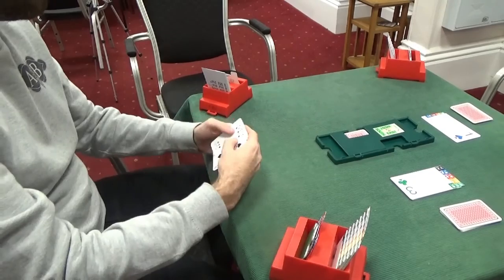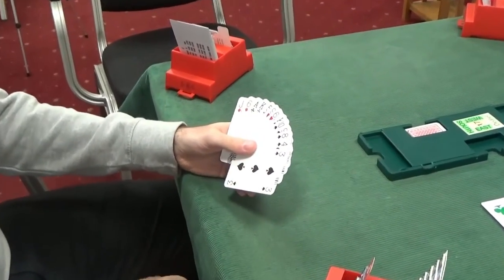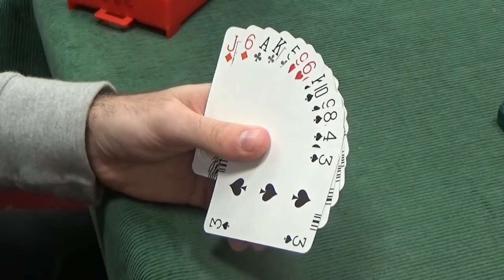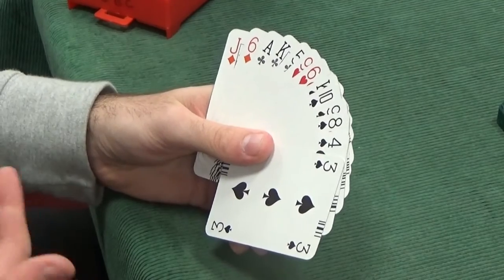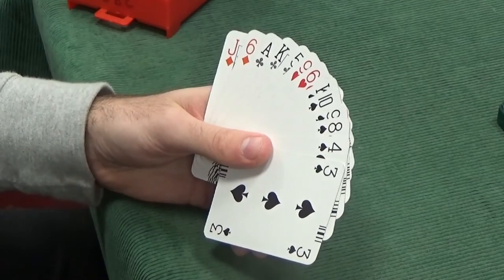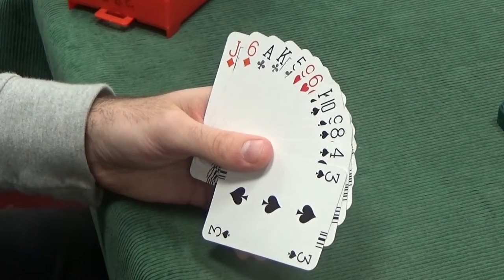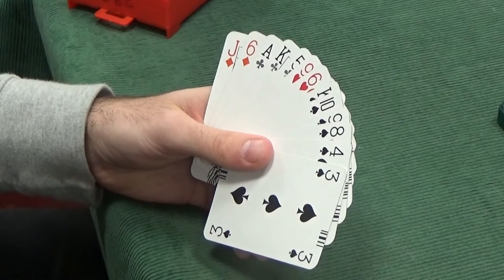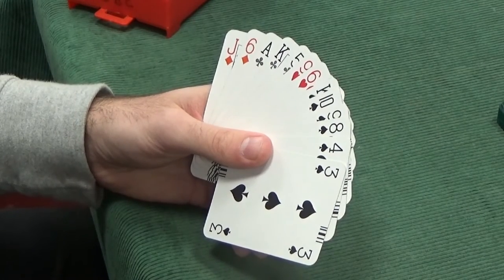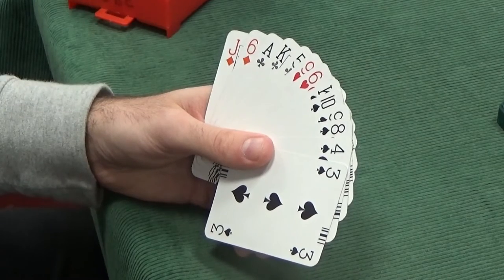Now to South. South has got six card support for their partner, which obviously isn't very frequent — you only need four to support them. So we have at least ten spades between the two hands. I'm convinced we want to be in at least four spades; I'm just thinking, are we potentially going to go any further? Points wise we've only got eleven points, but our shape and our colossal fit with partner is suggesting we may well have a slam on here.